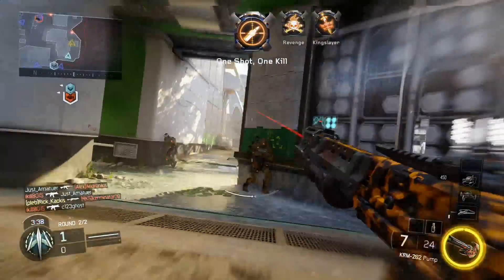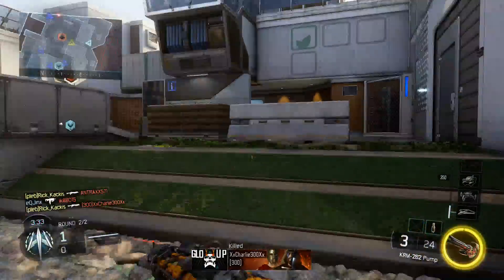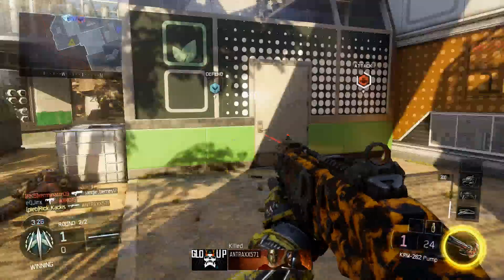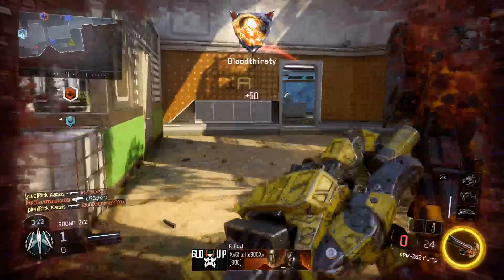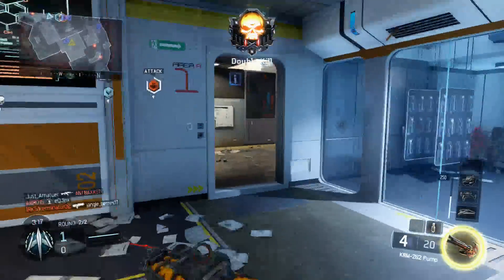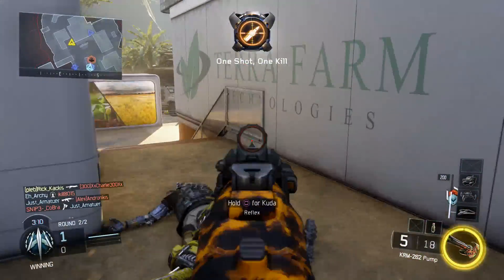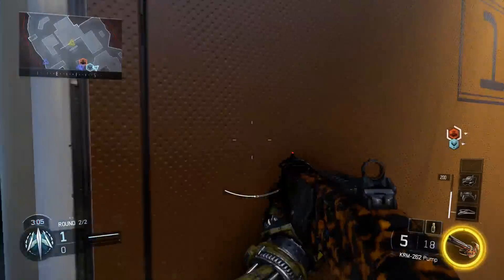Another tip: don't try to make the KRM the only thing you're using. Some maps are just not good with this weapon. Keep your KRM classes but also have other classes you normally use — your VMP, Pharaoh, Shiva, whatever. Then when you get a close-range map like Turbine, put on the KRM and progress it then. If you're constantly trying to use the KRM on maps that aren't suited for it, you're not going to have a great time.